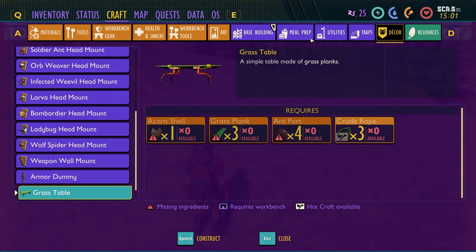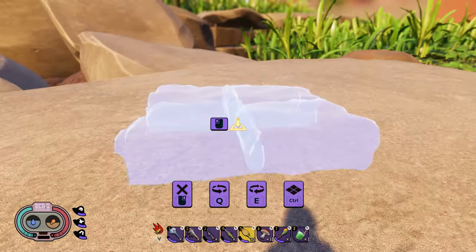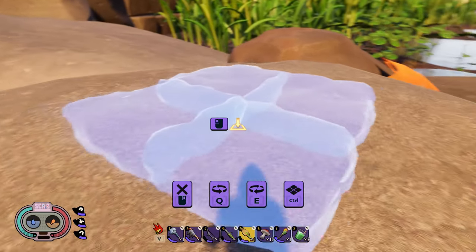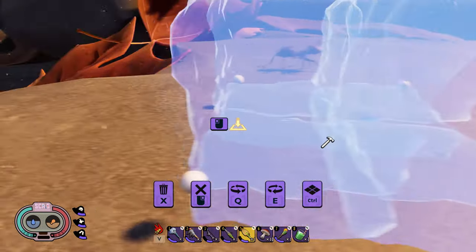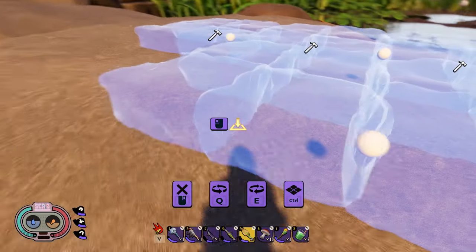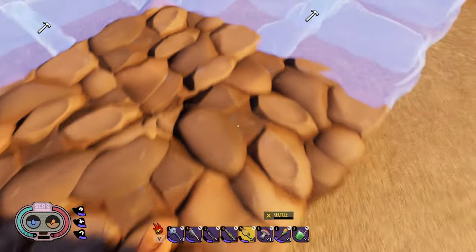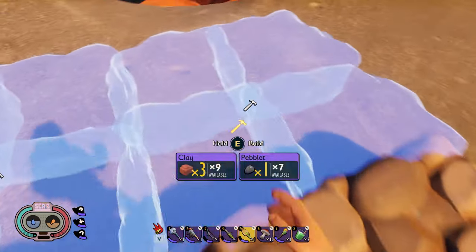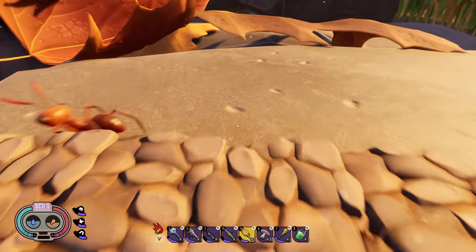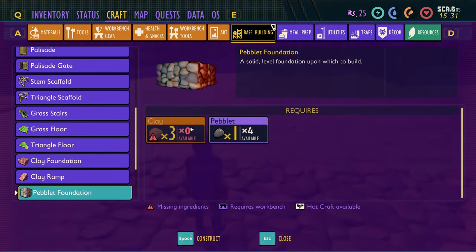Let's see what this pebble foundation looks like in base building. Let me craft one of these. I'm just trying to figure where the high spot would be — let's just pop one right there. It pretty much looks like a clay foundation other than a color change. What it does is substitute the amount of clay needed and replace it with pebble, which is easier to find.